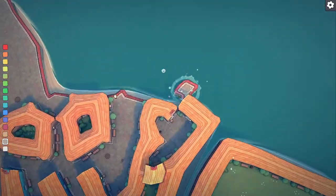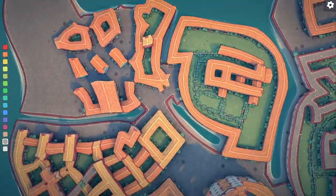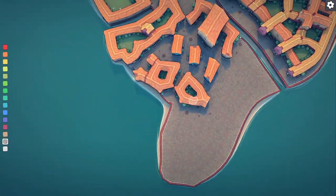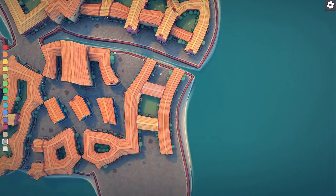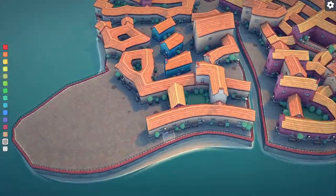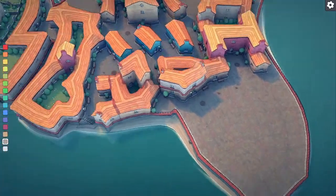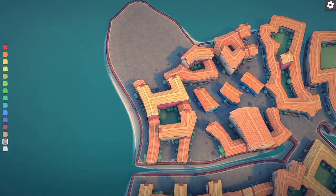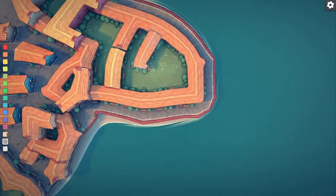And then over here I don't remember what this was, but it had grass. What was this? It's a church — it's got a circular building. So I just put a little red house up there, and the rest of this is just more housing.